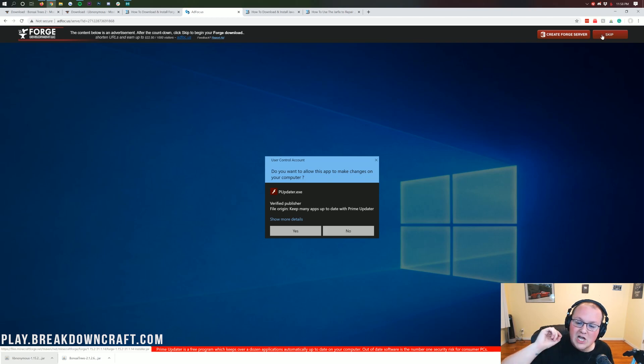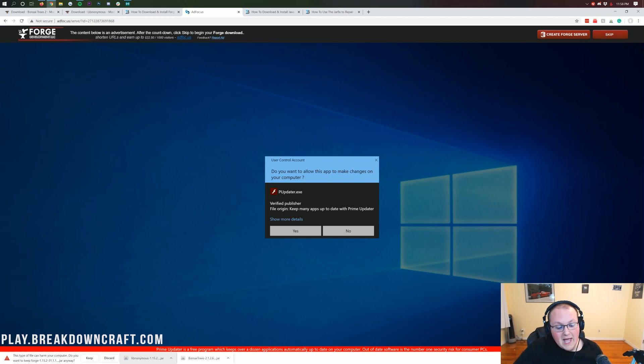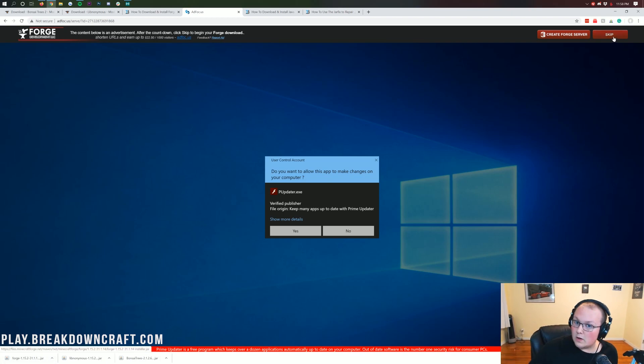Click nothing else on this page except the red Skip button in the top right. If it says your download is ready in the center of your screen, it's not! You need to click the red Skip button in the top right. Does everybody understand? Click the red Skip button in the top right — and that's it. When you click on the red Skip button in the top right, in the bottom left it will ask you if you want to keep the file. It is 100% safe to keep this file as long as it says Forge in the title. Ours says Forge in the title, so we can click Keep. Firefox — same thing — safe to save the file as long as it has Forge in the title.